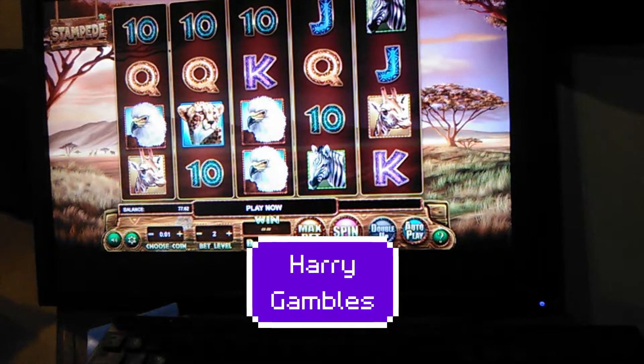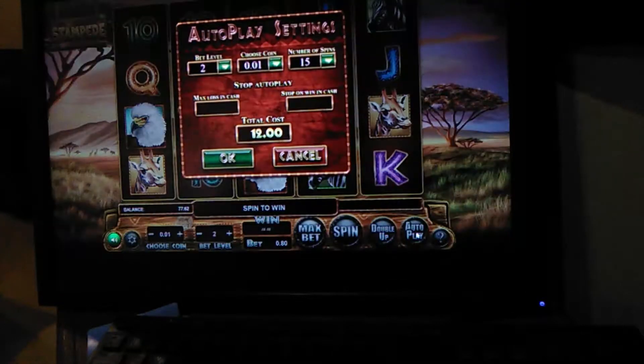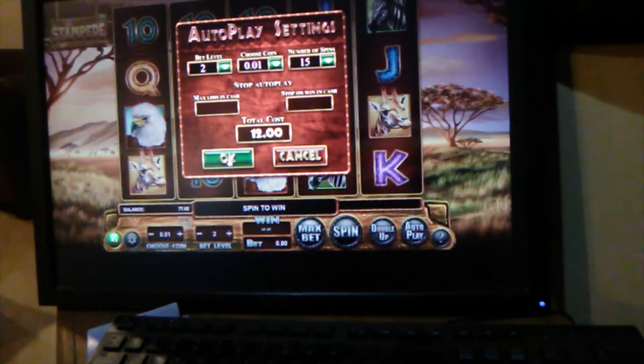Hey, welcome back, this is Harry. Today we've got online slots — this is Stampede. I'm playing one cent denomination, two per line. It should be a 40-line machine. Basically you're looking for three trees. Let's set up autoplay — we'll play like 15 games.